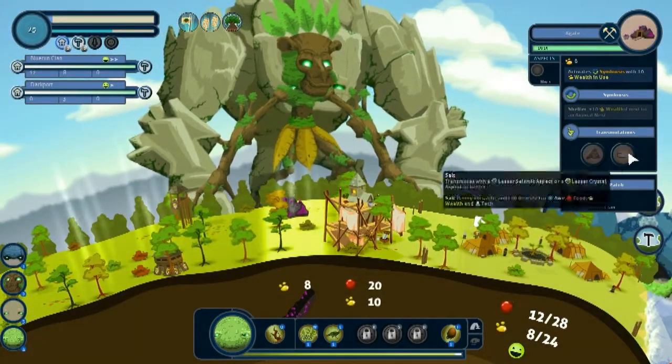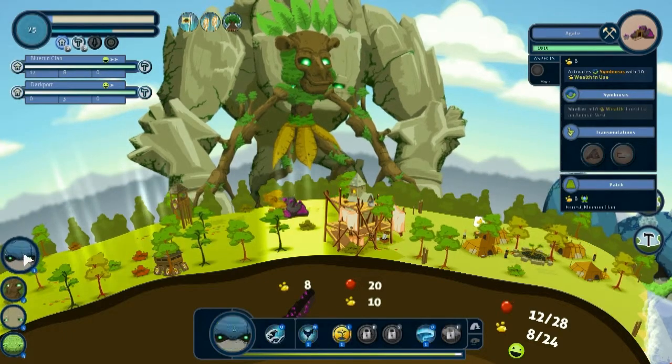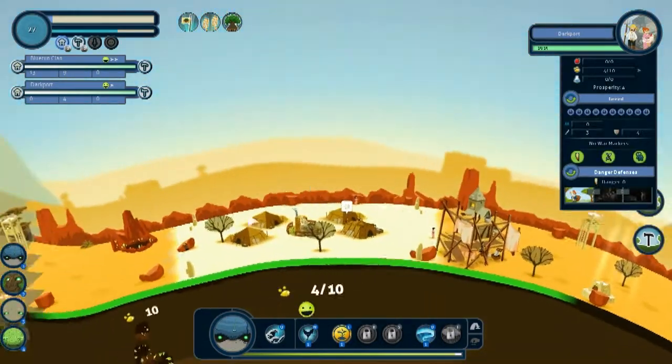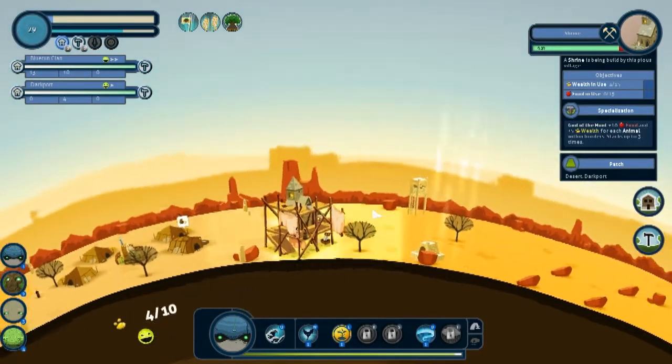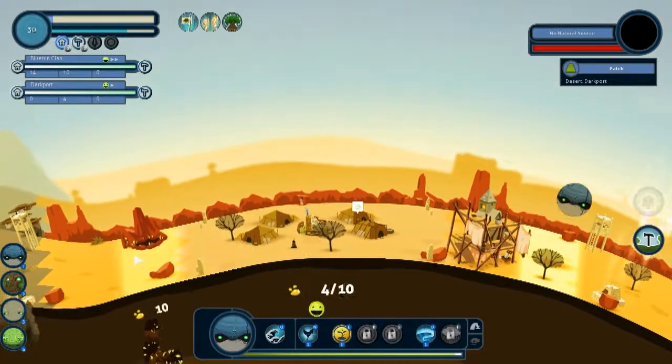How can I turn this into a salt mine? That gives me food. Lesser crystal — that's not what you had. Let's head over to Dark Port and see what they're up to. You need food and wealth as well, you jackass. Okay, let's give you some food there.